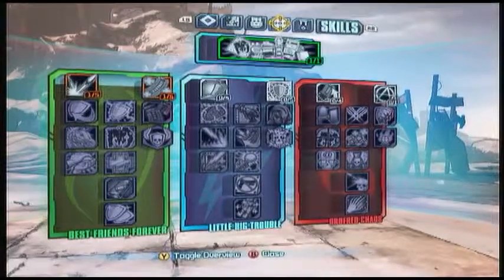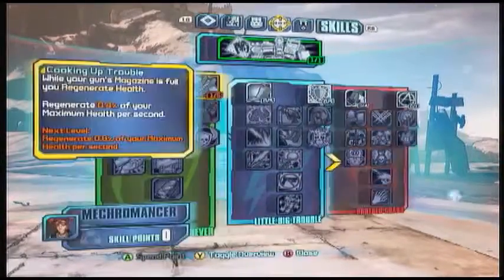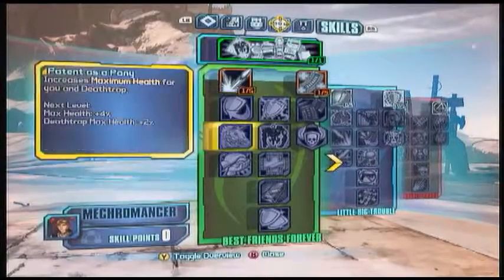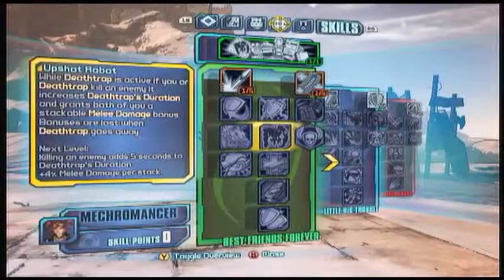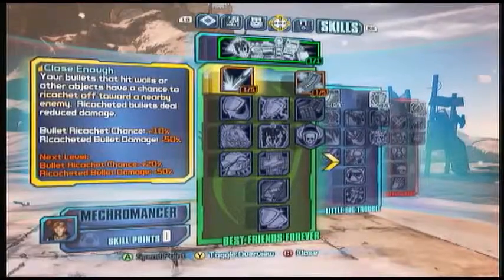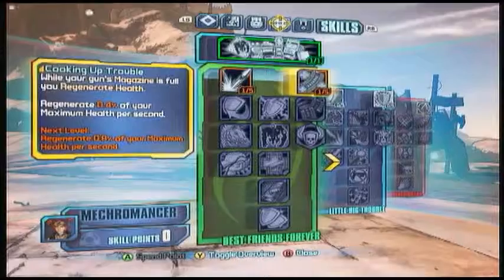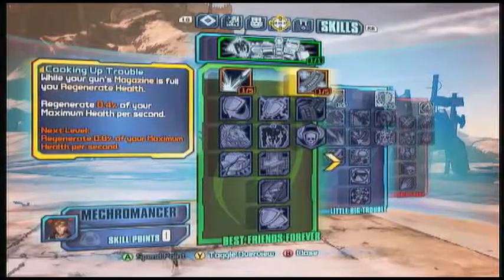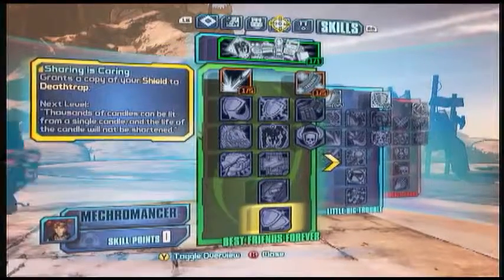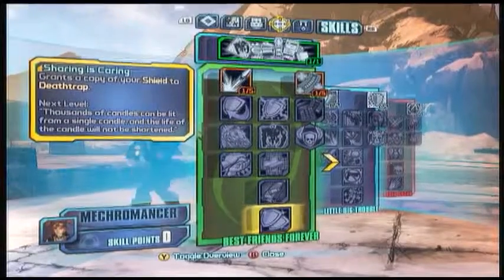You've got, as always, three skill trees: Best Friends Forever, Little Big Trouble, and Ordered Chaos. The first one is all about healing and having a healthy Death Trap — you and Death Trap can heal other party members. You also get skills like bullets ricocheting to hit enemies, health regeneration while your gun is fully loaded, and at the top of the tree, Death Trap gains your shield.